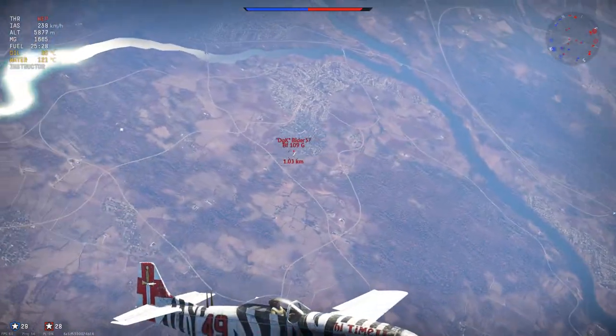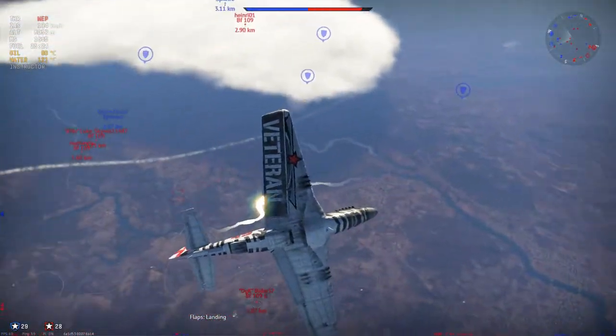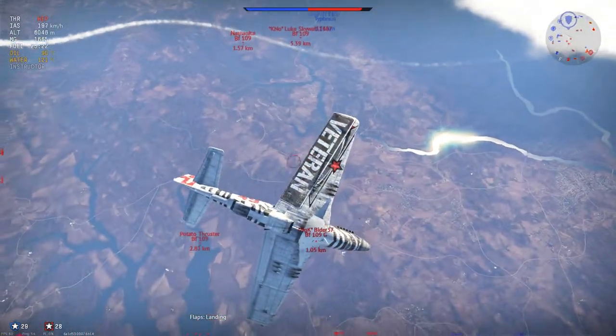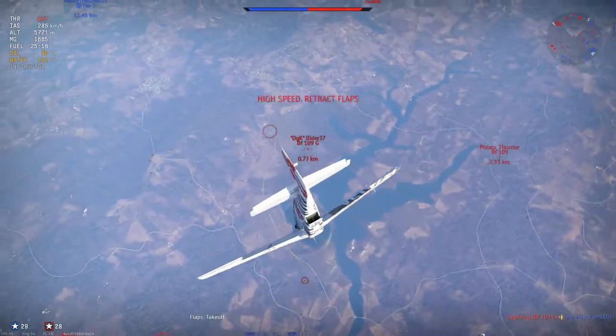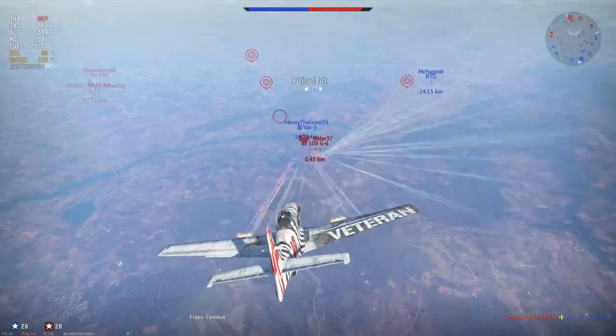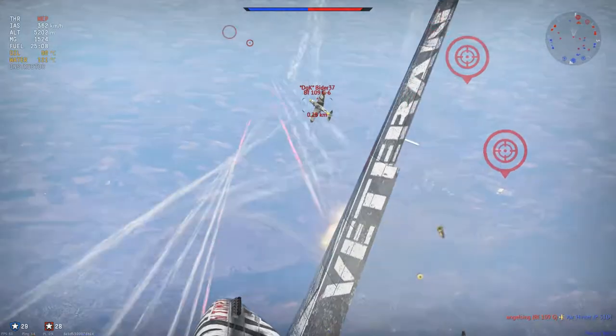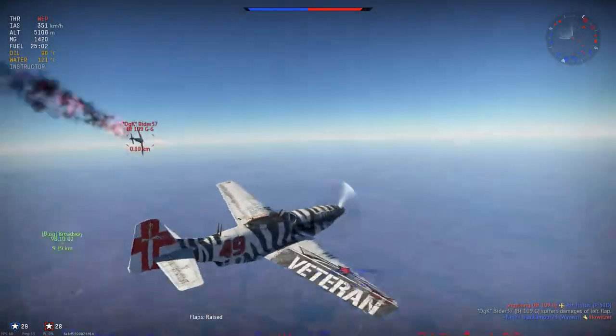We're going to be fighting in both a boom-and-zoom and energy-fighting style. This bit is energy fighting — he doesn't have the speed to follow me in this maneuver, so we're essentially completely safe. You can see me using our flaps, and he's on fire. That's kill number one.